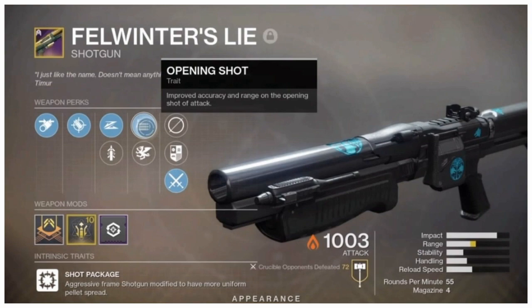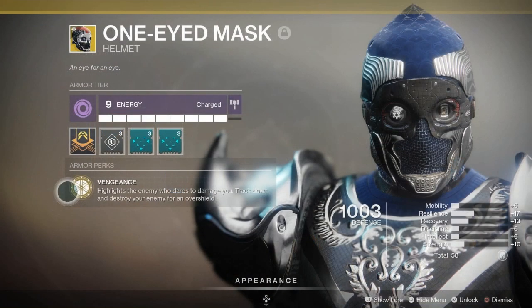This makes this gun just so amazing to use. Then you have the One-Eyed Mask, which is just amazing. For some reason this thing just keeps getting nerfed, but it just keeps coming back stronger — sort of reminds me of Jason Voorhees or Freddy Krueger. It has the perk Vengeance: it highlights the enemy who dares to damage you, you track them down and destroy them, and you get an Overshield. This is really crazy to use. You pair this with Suros Regime's health regeneration, and it's the ultimate combo for destroying Guardians in Crucible — it's just unfair.